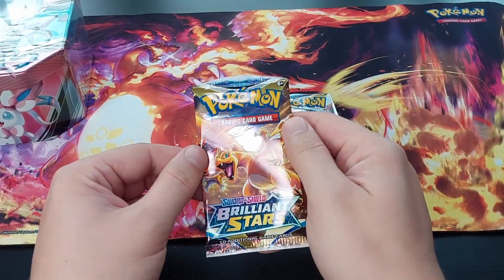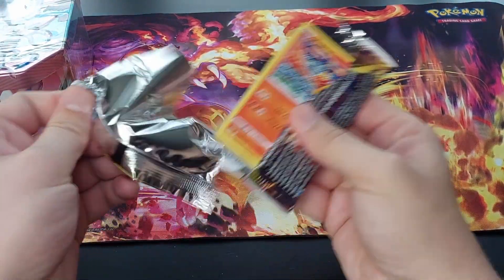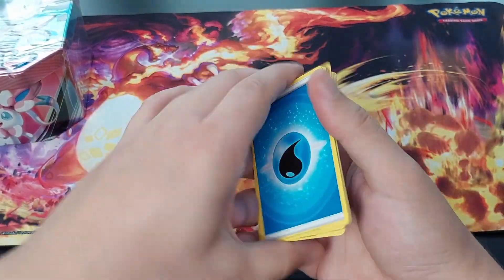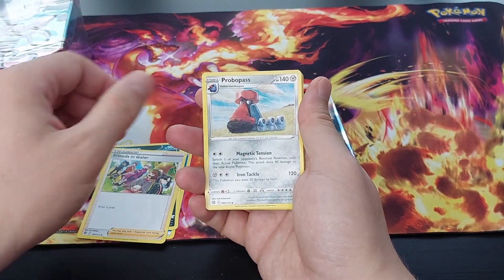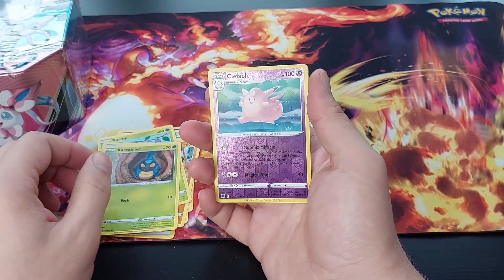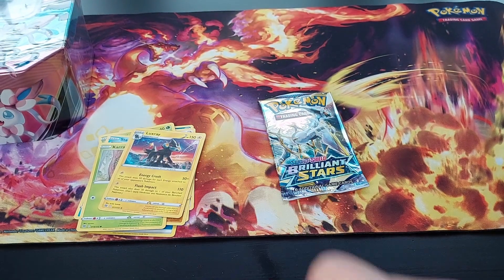Now we go into Brilliant Stars — I love this set. First pack, Charizard... Gold? You know it. We go forward to the front, and we have Water Energy, Morgrem, Galarian Probopass, Magmar, Raichu, Burmy, Staryu, Shelmet, Reverse Holo Club Fable, and a Luxray Normal Rare. Meh.